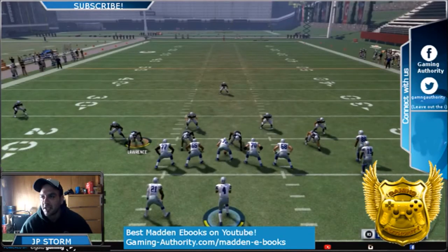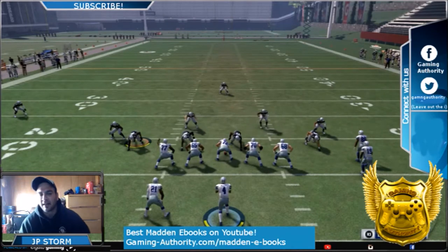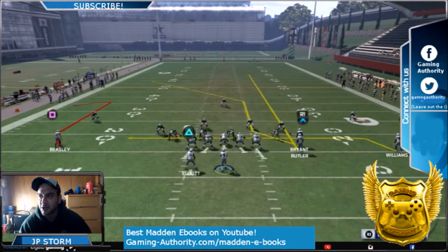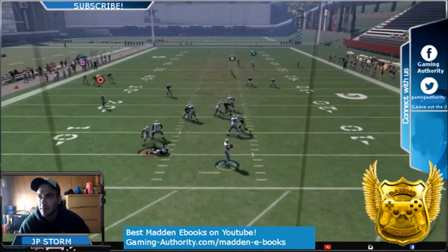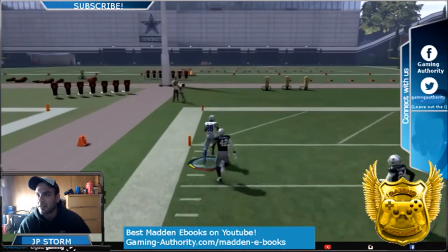So again, this is Gun Flip Trips — it's in the Cowboys formation, maybe in other playbooks too, but I use the Cowboys mostly. I made a custom offensive playbook based out of the Cowboys playbook. Streak X, put square on a comeback, and circle on a drag. You only throw to the drag if you don't have enough time — but if you do have enough time, that will happen every single time if your opponent is in Cover 3.